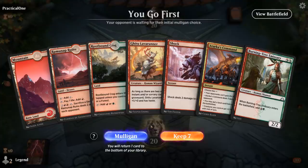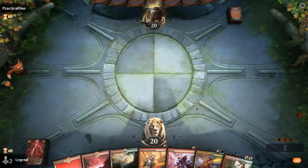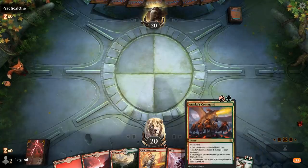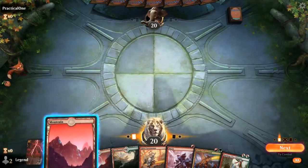We're on the play with a fine opening hand. Ideally we can wait on casting Atarka's Command until we can attack with Burning Tree instead of having to cast it with the floating mana. Best case scenario we draw something like Viashino Pyromancer or Bonecrusher Giant so we can use the floating mana to cast something else.